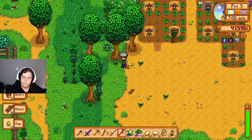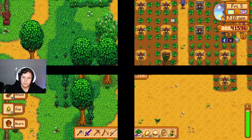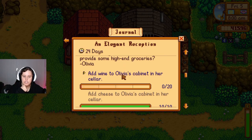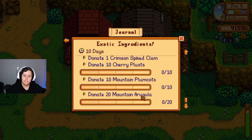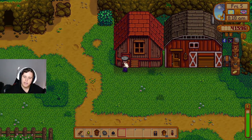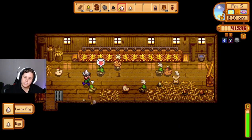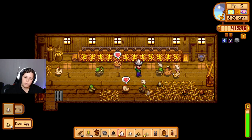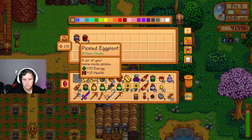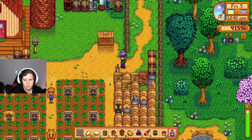We have to go try and find Alyssa because it's her birthday today and I don't know where she lives. We need to talk to Lola, get 20 wine, and do some foraging in Ridgeside. I was watching the video back and realized we didn't really go much into Ridgeside, so I think we're going to head back there and do some more exploring. We have a lot to sell today.